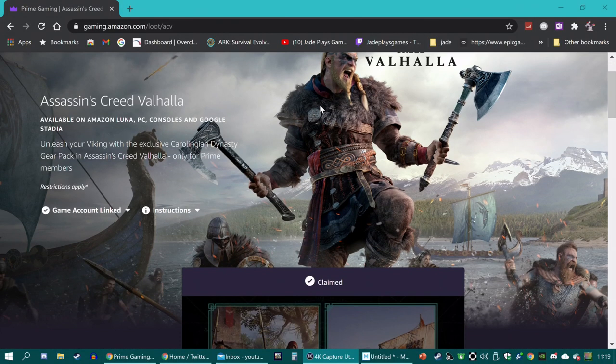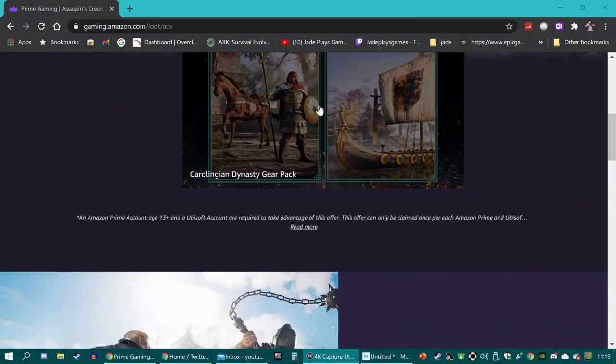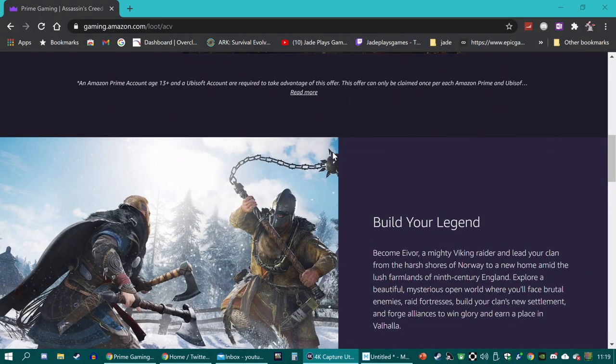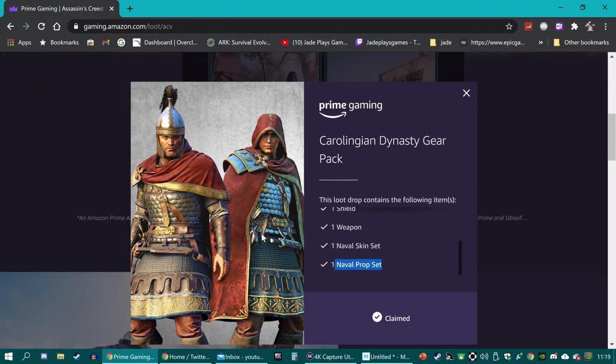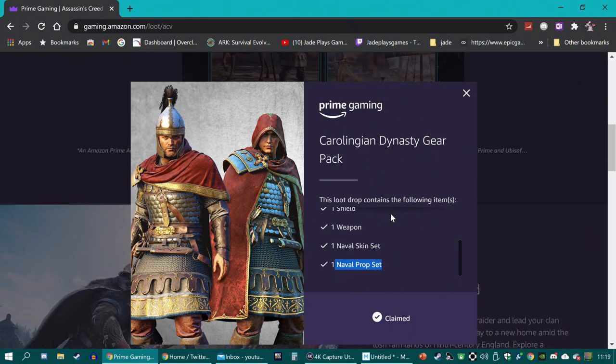Lastly, what you want to do is make sure you've connected your Twitch account. This is the big one because this is where you're going to get the biggest drop of free content. If your Twitch Prime Amazon Prime account is linked, you will get a complete brand new mythological armor set, a brand new spear or pike, a brand new skin for your mount, and of course that pigeon skin.